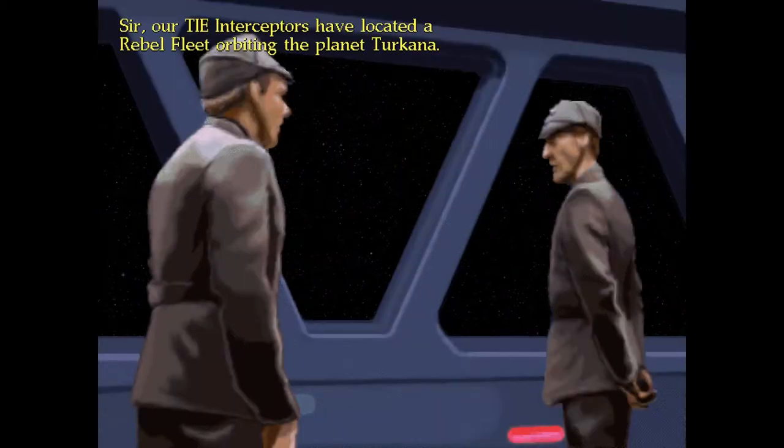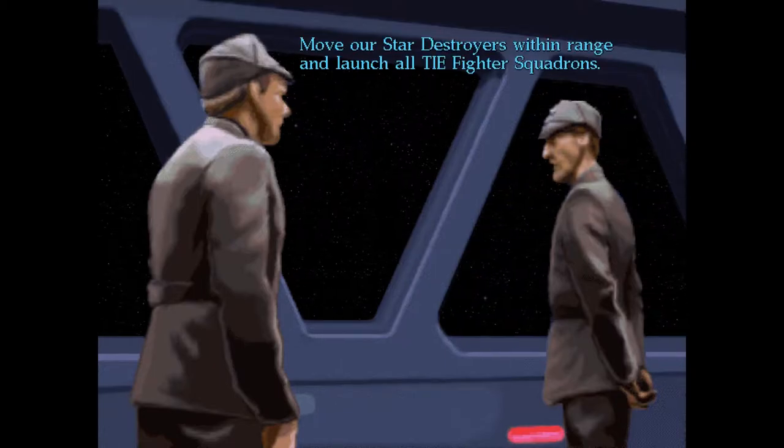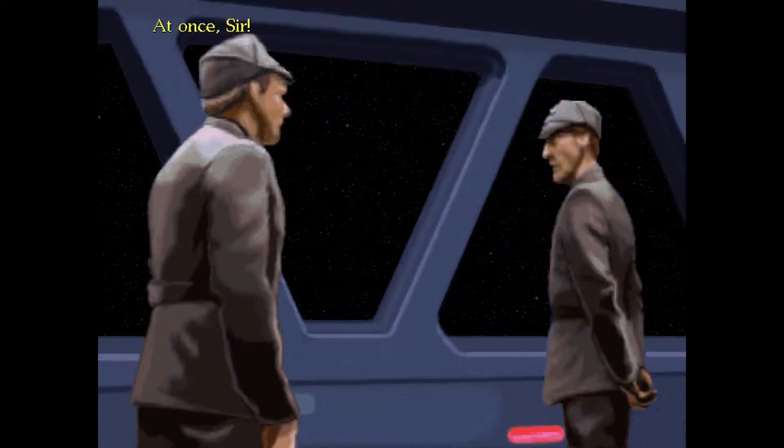Sir, our TIE Interceptors have located a Rebel fleet orbiting the planet Torkana. Excellent. Prepare the attack. Move our Star Destroyers within range and launch all TIE fighter squadrons. At once, sir.